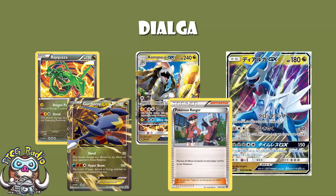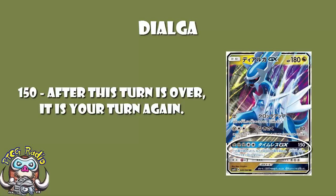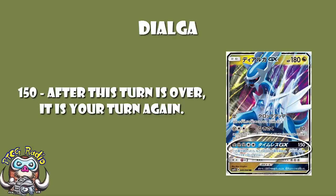But I promised you something that Dialga does that no Pokemon has ever done before. Here it is: it gives you two turns in a row. The GX attack actually gives you two turns in a row. Attacking ends your turn, and after this turn is over, you get another turn — you literally get two turns in a row. This is even better than Alolan Golem GX, because your opponent doesn't even get a turn. They don't draw a card. They don't get an attack. They literally don't get a turn. And it's a basic Pokemon to boot — this is utterly ridiculous.